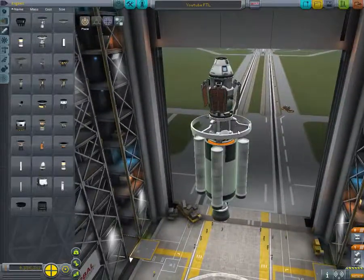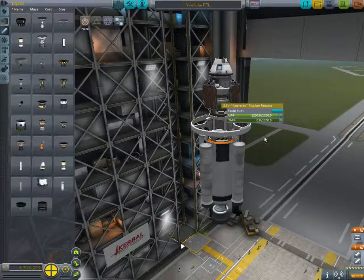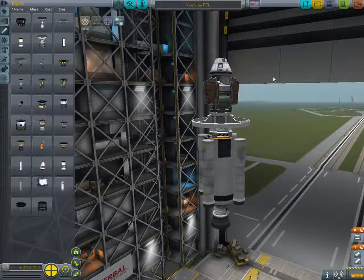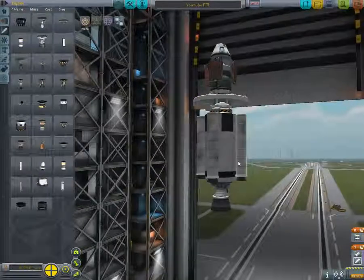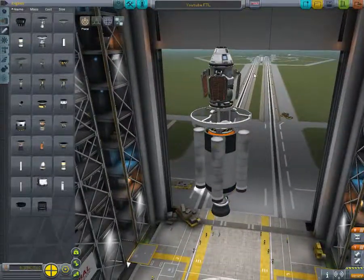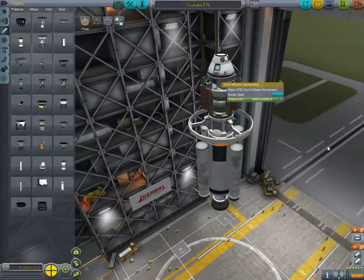So what you will need is an Alcubierre drive. You get an electric generator, a fission reactor below the electric generator, and below that you want the warp drive. You also need something to get to space — you will definitely need the radiators, otherwise you cannot use the warp drive.